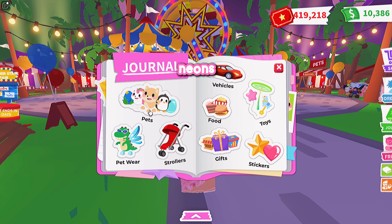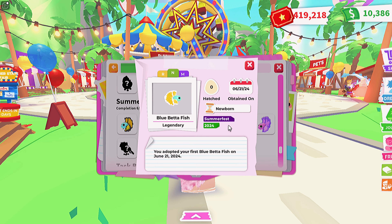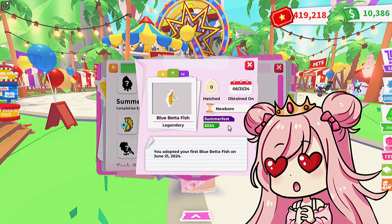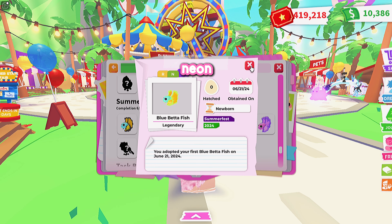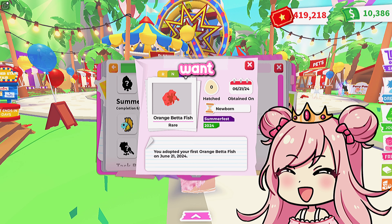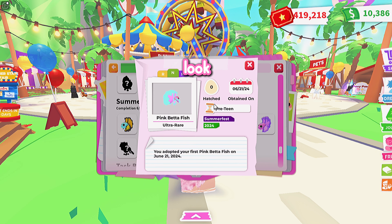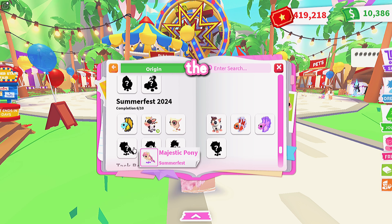Now let's look at the neons and megas. Starting with the blue betta fish neon — oh my gosh, it's so preppy! Light blue with teal, orange, and a white rim — so cute. Moving on to the orange betta fish neon — I want that! It has a mega and it looks even cooler. Then the pink betta fish — I'm in the process of making this neon and it's glorious. The mega is even more beautiful.